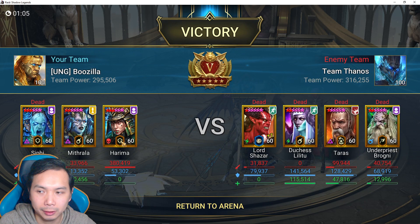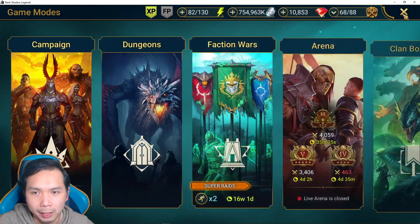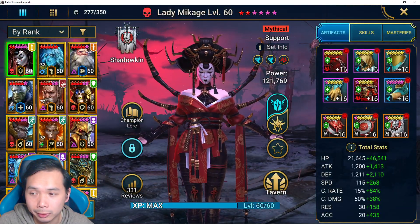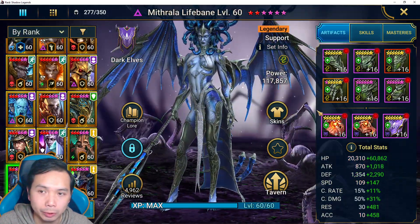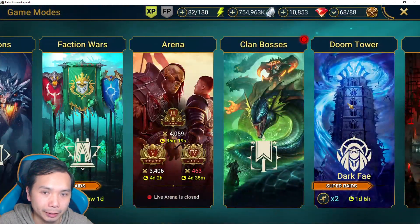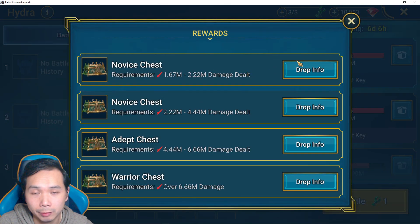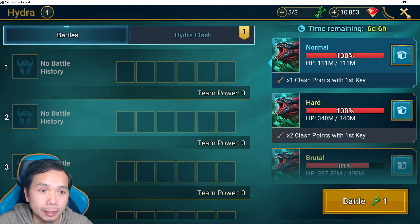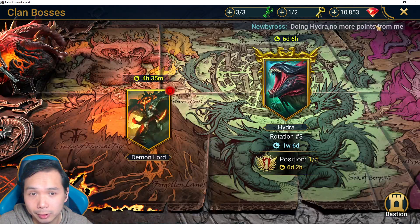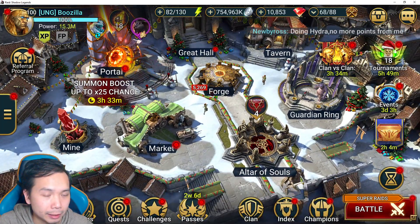Overall Mithrala is very strong - providing extra buffs for your team, she works really well with Harma for the extra damage, which is also good for attack-based damage dealers. Hopefully you guys enjoyed these different kinds of fights with Mithrala for PVP. Like I said, she's excellent in all areas - I showed you guys some PVE content as well as some PVP content. She's just an excellent champion who can be obtained from hydra. If you guys haven't been working on hydra, definitely get on that. You can get her fragments from even the bottom chest, so even brand new players can start getting her. Thanks for watching, best of luck, I'll see you guys in the next video.